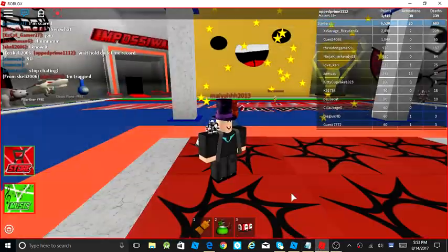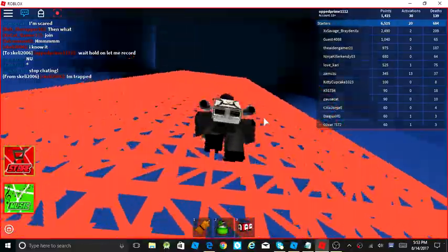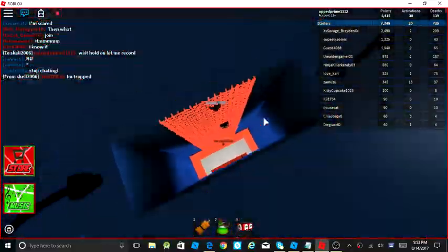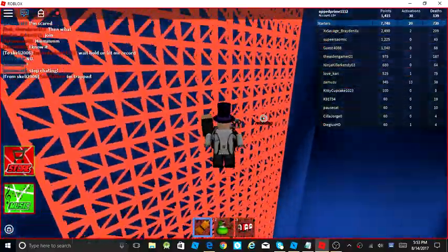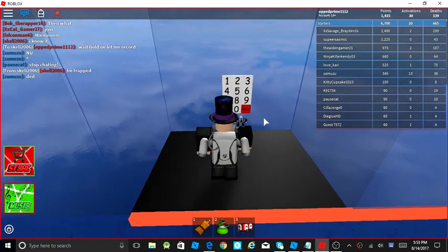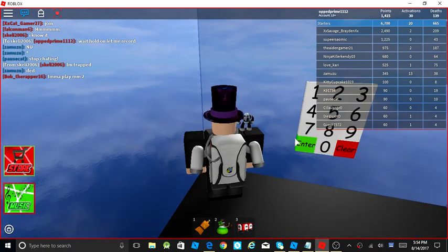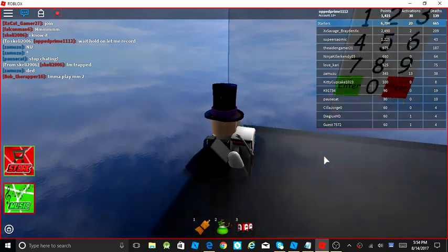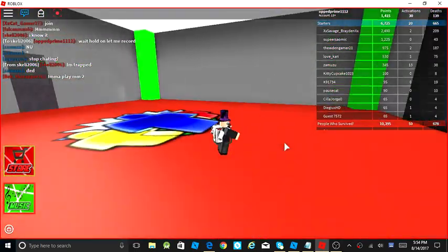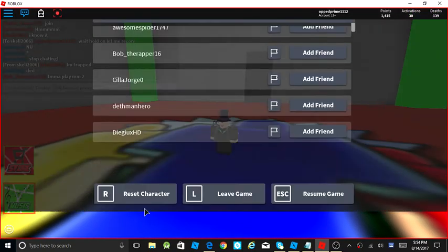Hey guys, Awesome Master Center here on Roblox, and today we are going to be getting the 12 secret trials badge. First up, if you're on an old server you have to input this code - press two zero zero eight eight, then hit enter. Now I'm in here.